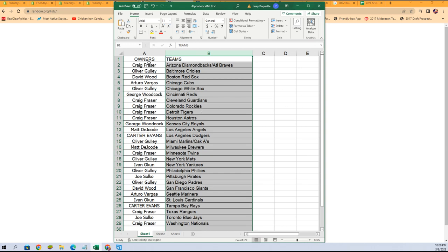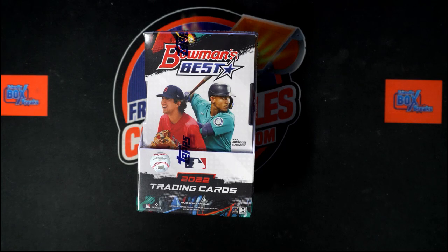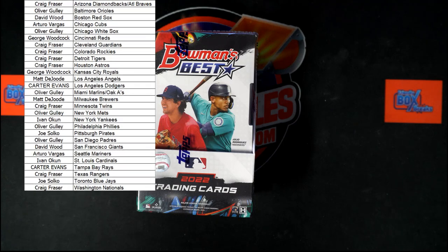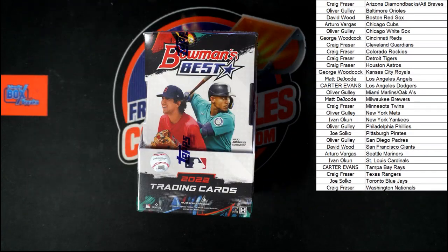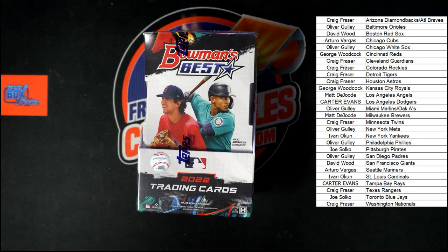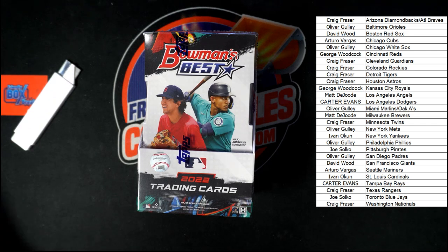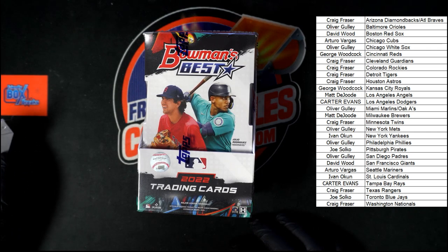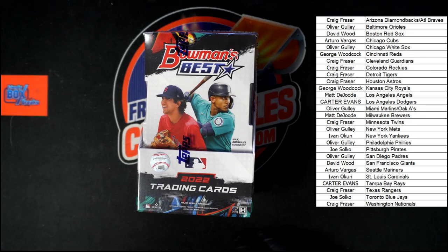I'm going to switch over to our other screen and add this list. Any trades? Any trades at all? I am not seeing anything — let me get this keyboard out of the way. Looking for four autos — too many boxes inside a master box here. I am not seeing any trades, let's go. Good luck everybody!